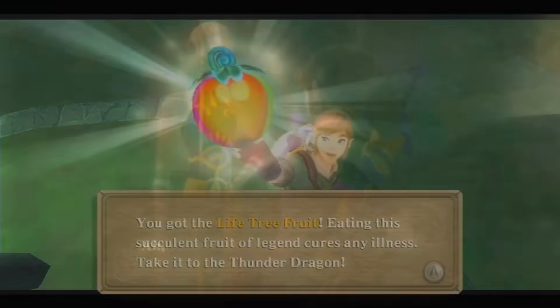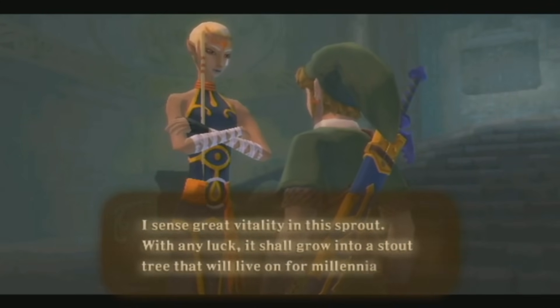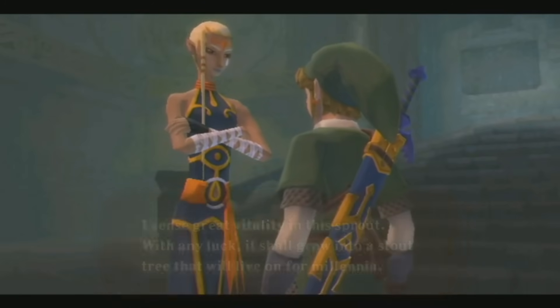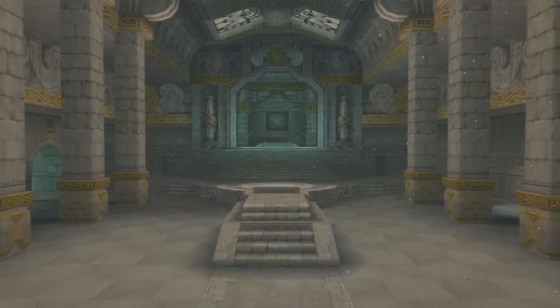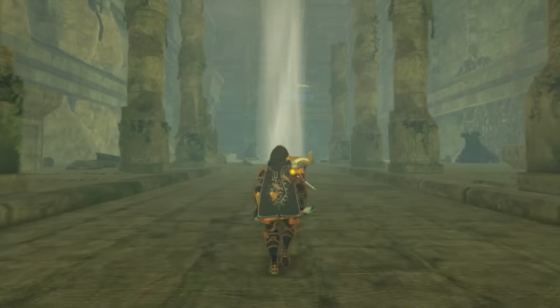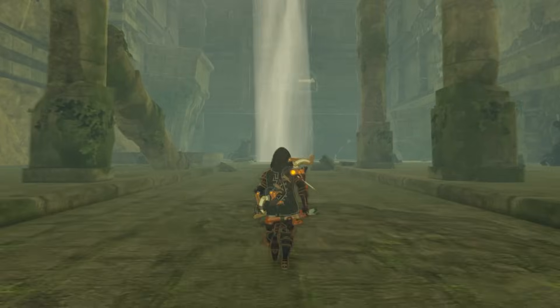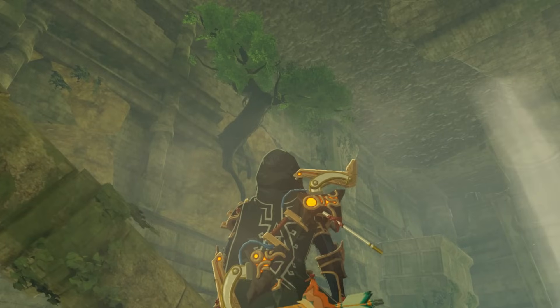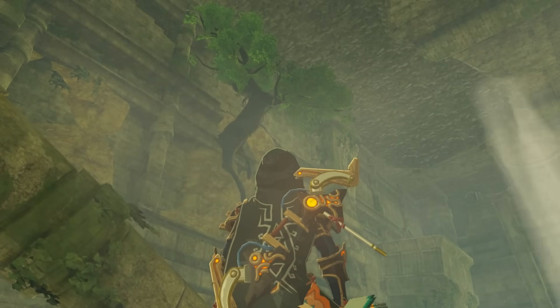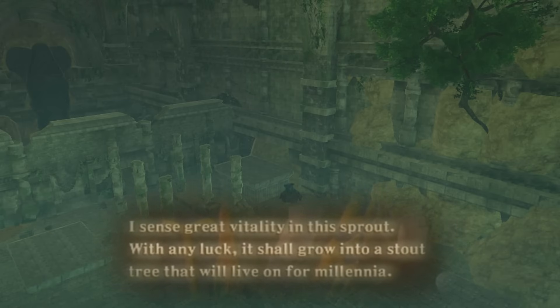Impa describes its sapling in the past: 'I sense great vitality in this sprout. With any luck it shall grow into a stout tree that will live on for millennia.' We never see this legendary tree after Skyward Sword, though at the end of the game it still stands strong. This great tree was found in a grove on the left-hand side of the eight main pillars in the Sealed Temple — eight pillars which are found within the Forgotten Temple, in the same location directly in front of the Goddess statue through a door. And if we turn left at these eight pillars, a great tree bursts through the rubble of the left wall. Could this be the Tree of Life — a sacred tree which has endured for millennia in the ruins of the temple in which it was once placed?